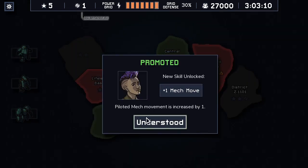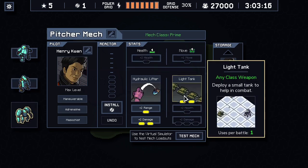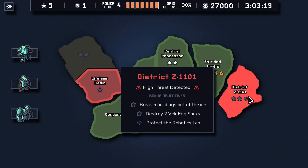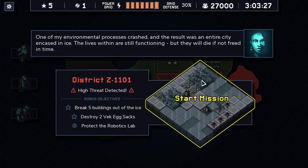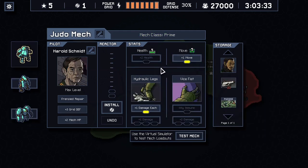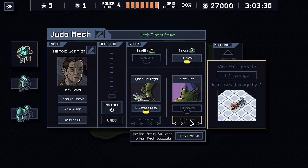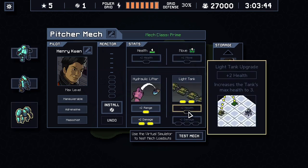Surprisingly good with the herald's ability - too bad it waited this long to show up, don't really need it right now. Yeah we can definitely do this, no problem - this is just a great combo: high threat detected and break buildings out of the ice, that really makes up for it. One more core - where to? We might eventually want to get this but at the same time how much do we need it? Maybe we just get started working on you - you could use this for four turns.